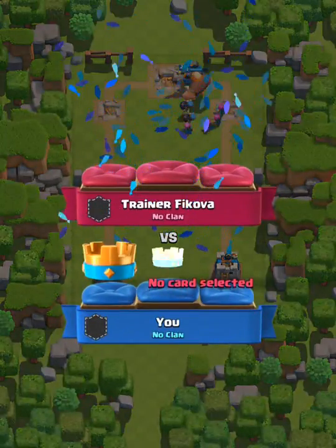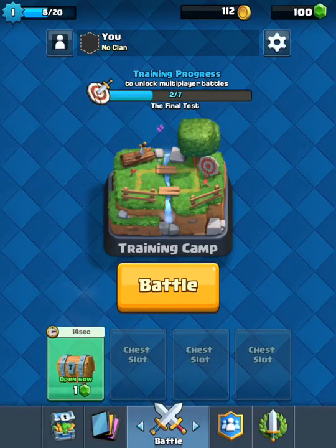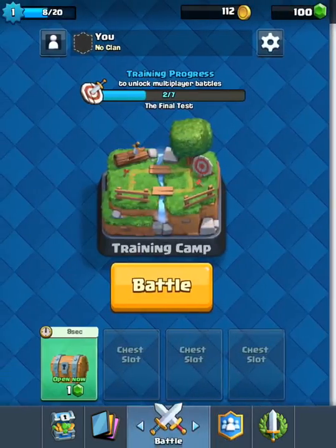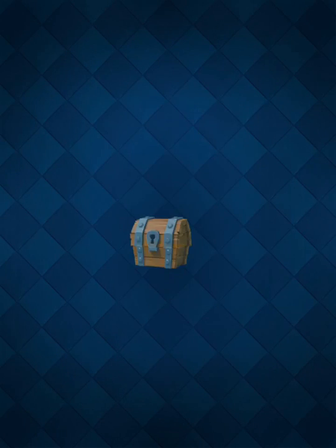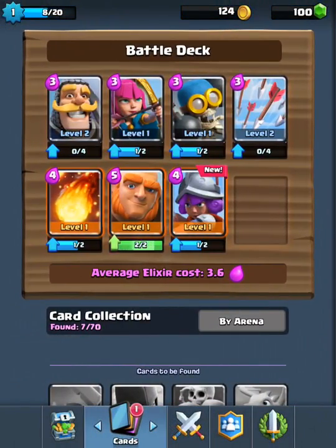And I know if you do training when you're super high level, you can get these hackers that just have all... Sorry about that guys, somebody might have been calling my name. But we got a musketeer — that's nice, very nice.